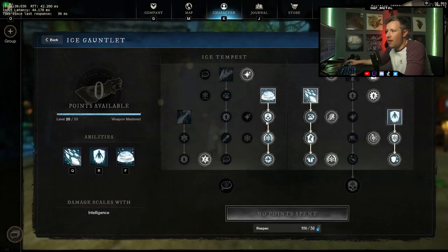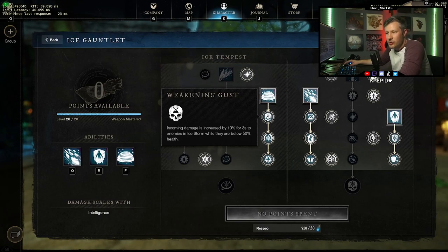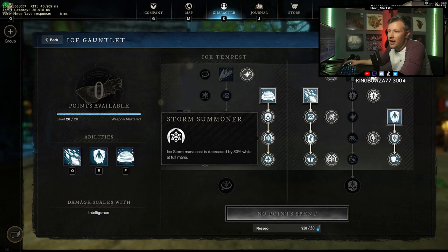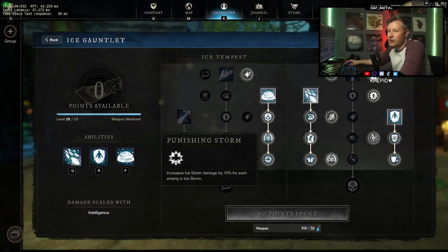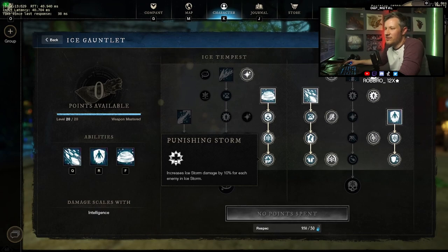Going back to the tree itself, we do take Ice Storm, which creates a frosted area and slows enemies for 25%. We can buff that with an armor perk I'll show you in a moment. Weakening Gust — we don't really need it, but incoming damage is increased by 10% to enemies in the Ice Storm while they're below 50% health. That is effectively a rend when they're below 50% health. There's also a mana cost decrease and an increase to Ice Storm damage. In reality we could probably drop this perk for something else, but there's nothing else I'd really like, so you could swap that point if you need to.